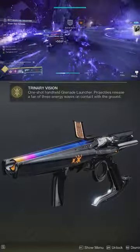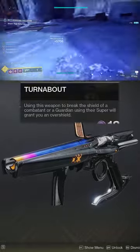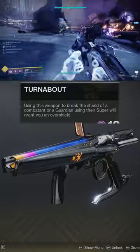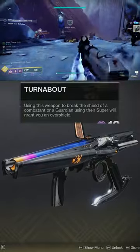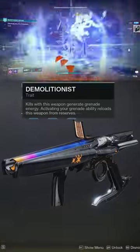A couple things to note about Dead Messenger: it is a waveframe grenade launcher that sends out three energy waves. It still has Turnabout, so when you break the shield of a combatant or guardian, you will gain an overshield for yourself. Now that it's craftable, it can come with trait perks — specifically, you want to take advantage of Demolitionist.